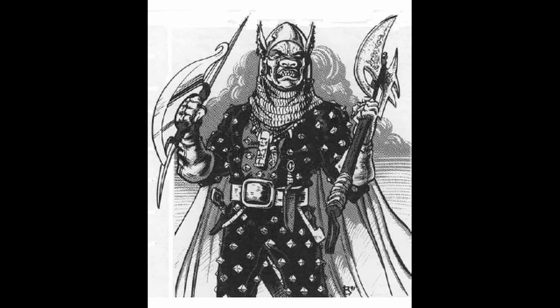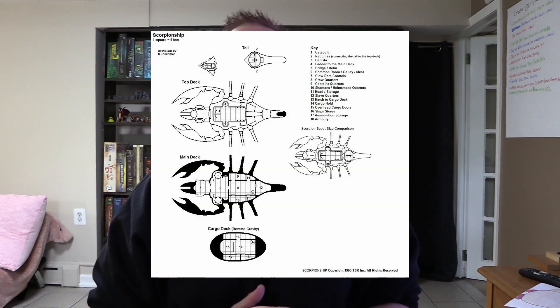Next in the minis we have the Scorpion, used by goblins, orcs, and the Scro — a very rare, highly intelligent orc-like creature you really don't want to come across. The Scorpion is a medium warship designed for up-close personal combat. It has some long-range ballistae and catapults, but what it does really well is use its claws to grab hold of you and board. Watch out — try to take out those claws first, because once you're held you can't really escape.